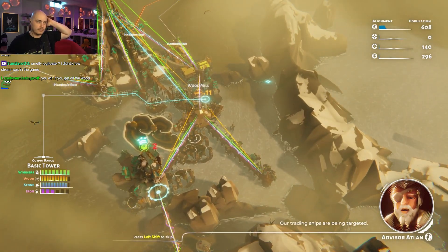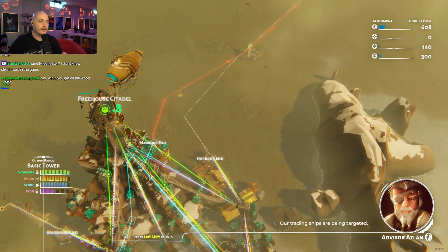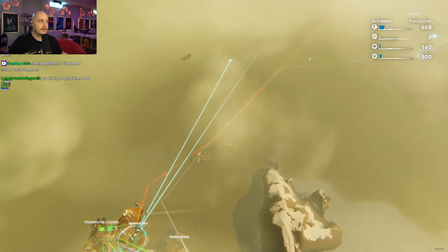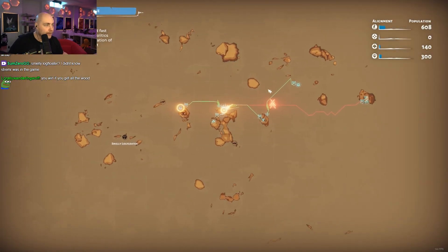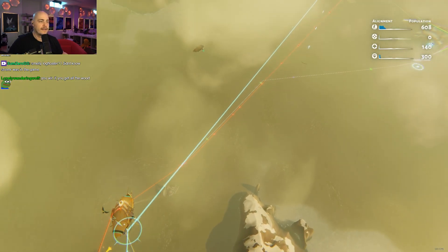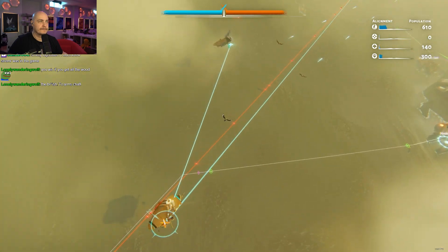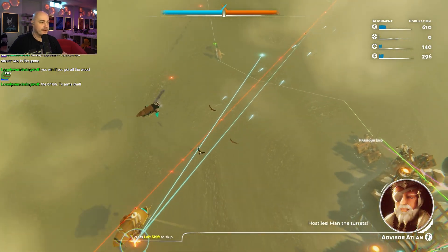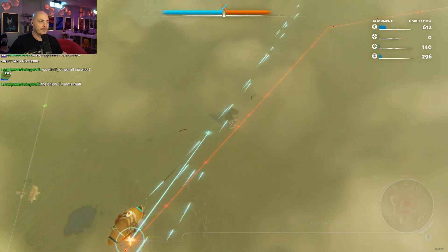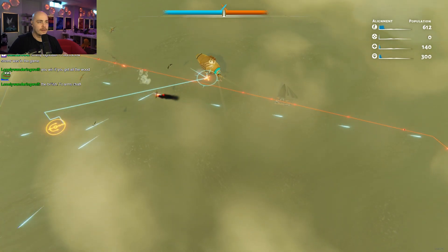Our trading ships are being targeted. Well. On this route, what do we do? What do we do over here? Evil. Hostiles, man the turrets. Oh, we have to bring our dude over. Wait, they're shooting the bird?